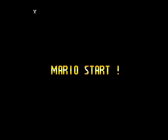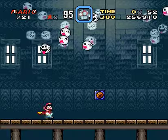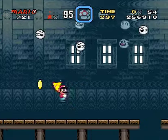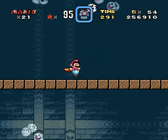Hello everyone, welcome back to more Let's Glitch Super Mario World. Next up is Donut Ghost House, and I'm actually going to get the secret exit for this level first, because I want the top secret area.